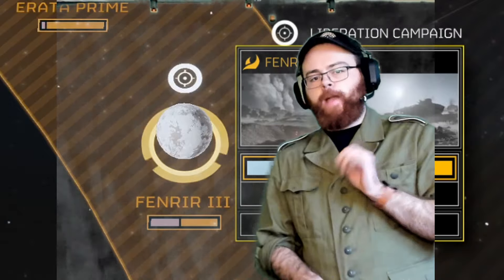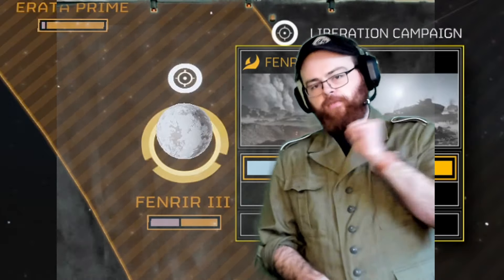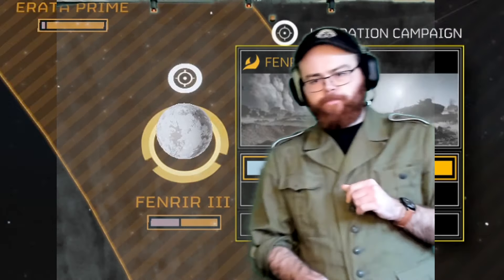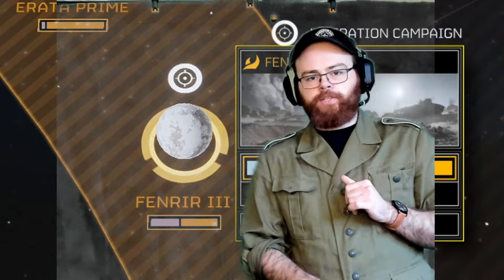The battle plan over here: we need to hit Fenrir 3 first, then split up amongst the other three planets. We really need to secure and take hold of Fenrir 3 first — that's the order for the Terminid section of space.